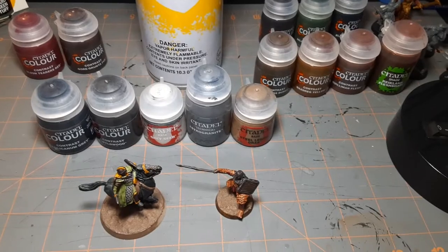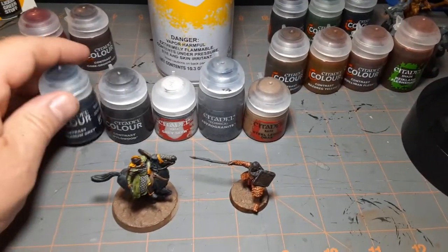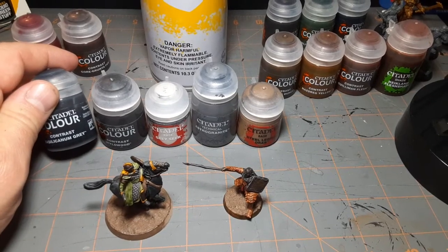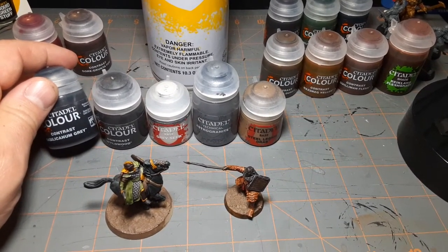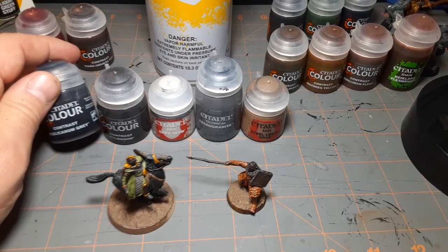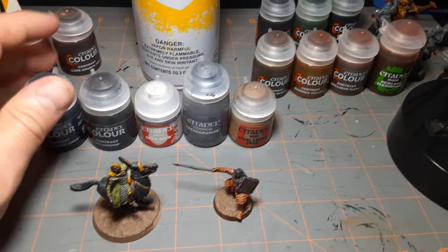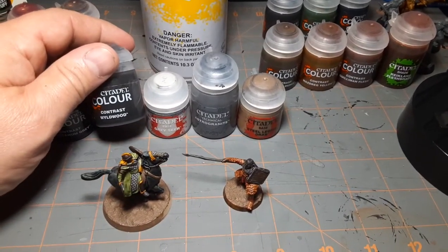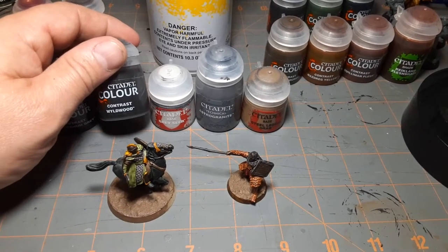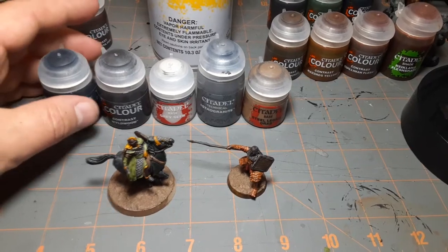On both of the miniatures, they use a dark, kind of gray color — it shows up almost black or silver — used on the metal parts: the Basilicanum Gray. And then the Wildwood color, which I believe is on the orc miniature as well, and I know it's on the rider. So those are used on both, and I have them right here.